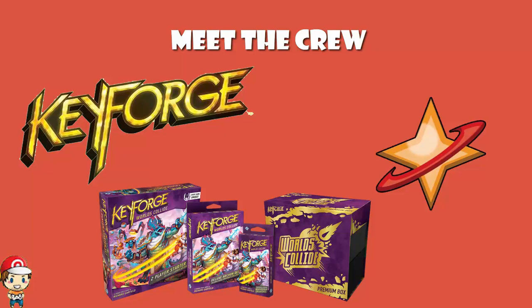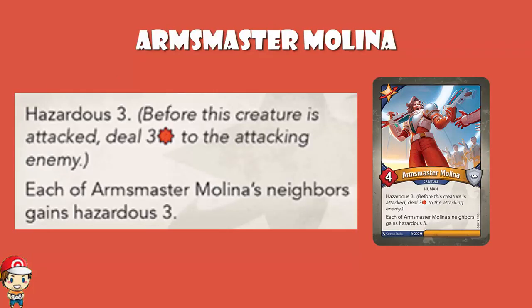So let's start off, we'll go through set order as we always do, with Arms Master Melina. A 4 power, 0 armor creature with hazardous 3 — if you want to attack Arms Master Melina, you've got to take 3 damage before the fight even happens. A creature with 3 power or less will literally get destroyed before the fight even happens. And both of Arms Master Melina's neighbors also get hazardous 3, so now we've got 3 creatures in a line all with hazardous 3. That sounds good to me.